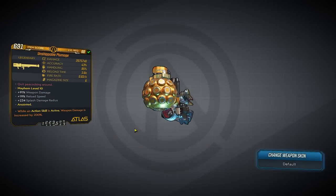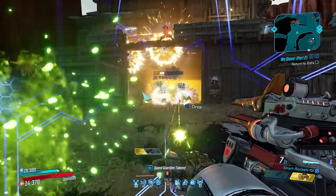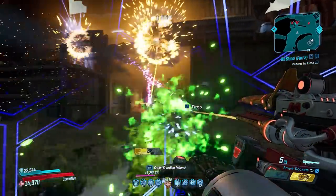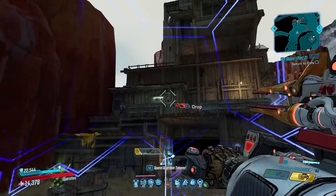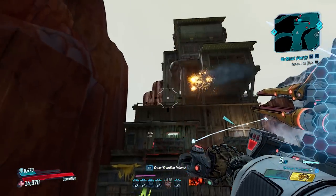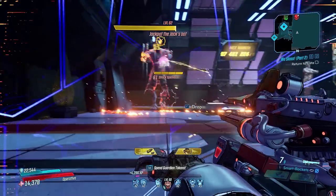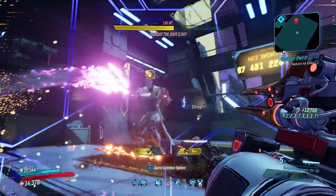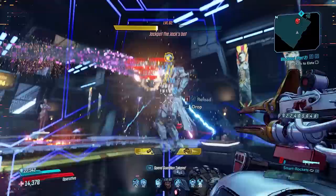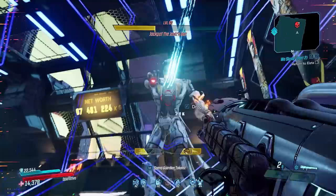In the heavy weapons category, I want to cover two new rocket launchers. The first is the Plumage — an Atlas weapon where you use a tracking beacon on enemies and then shoot rockets that automatically track them. The damage is quite high, shooting about eight projectiles, and it performs well against both bosses and regular enemies. The only drawback with automatic-tracking weapons is that they don't aim for weak spots — instead they target the middle of the enemy body, which matters for large bosses.